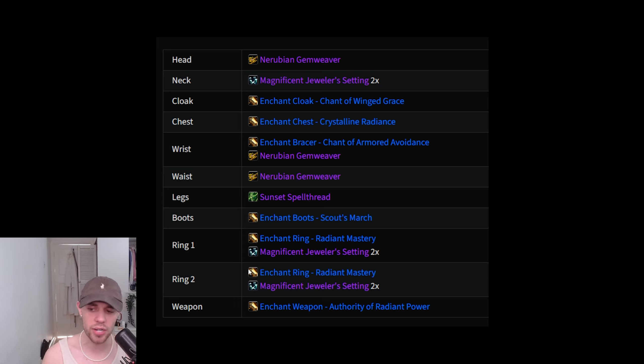Putting Mastery on the rings — you can put Haste or Crit depending on your exact circumstances with your secondary stats and stat priority, especially if you're simulating your character. Generally Mastery will be fine. The Authority of Radiant Power goes on your weapon enchant — sometimes when you're doing damage, you will deal extra Radiant damage on your target and also increase your secondary stat temporarily.